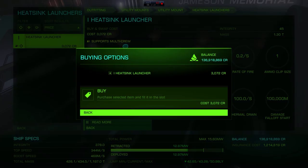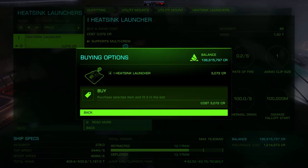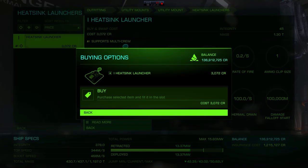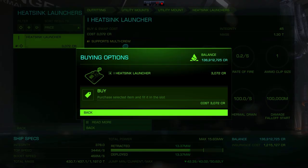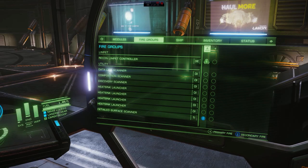Make sure you have a key bind for heat sinks — for me it's the K key on my keyboard. Make sure you have your fire group set with your recon limpets and your data link scanner. Now we are going to a system that has mega ships, and fortunately the system we just came from — Bone Thunder — has two of them.